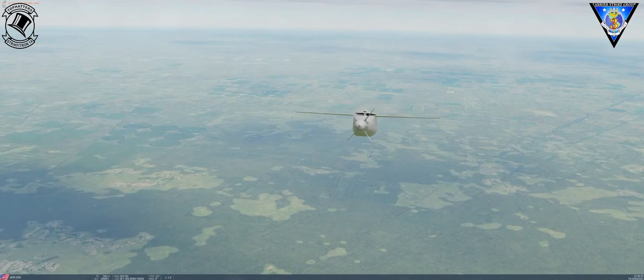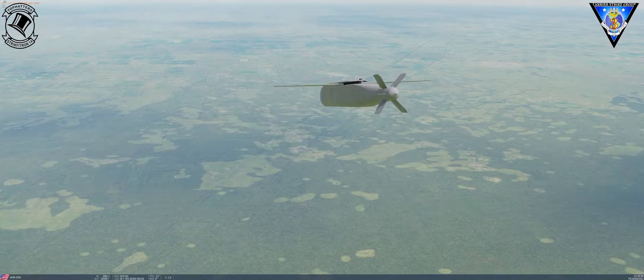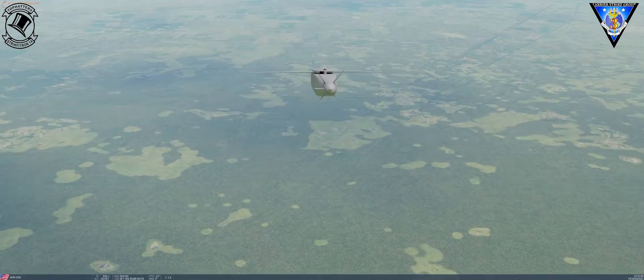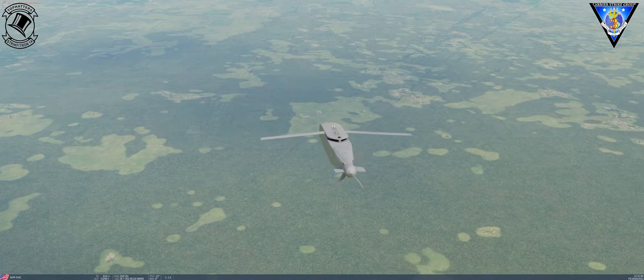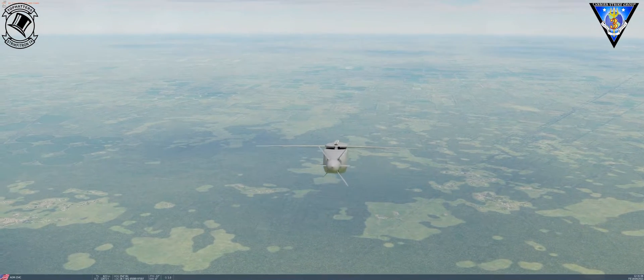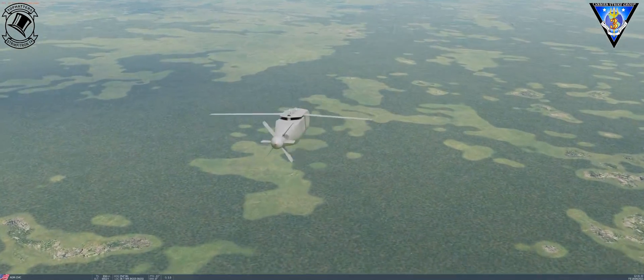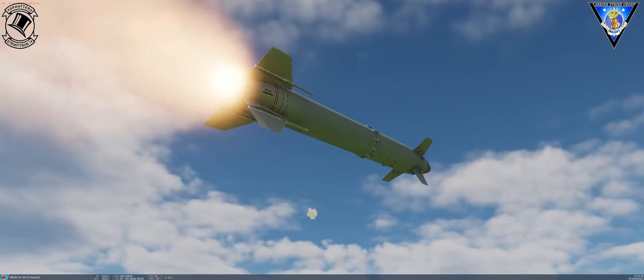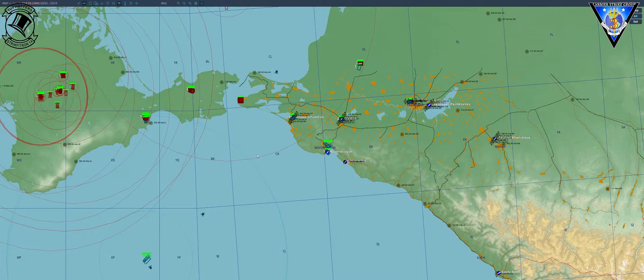This was a demonstration of something else as well. The HARM override was disabled and therefore the HARM entered self-protect mode and allowed me to launch at that SA-11 site. That was not planned, and I think an SA-15 defended that shot.